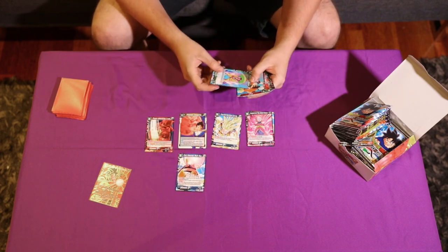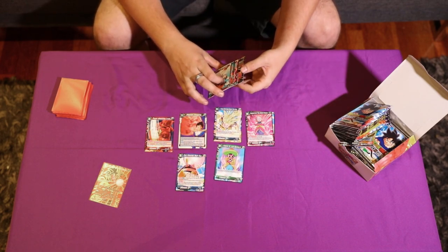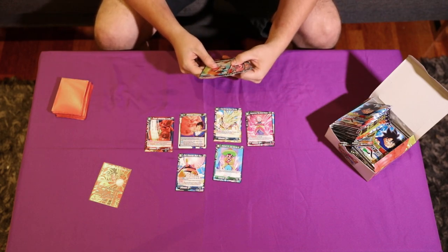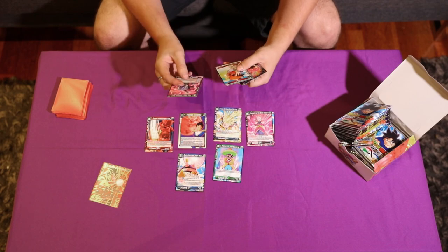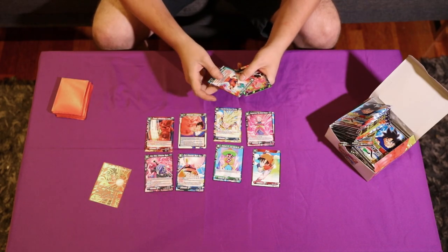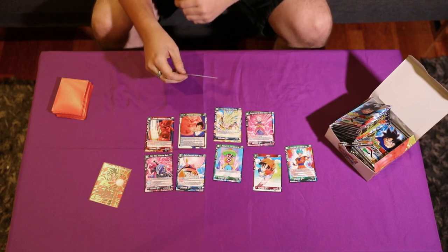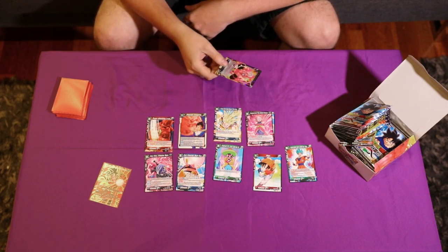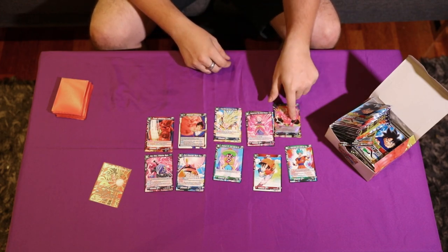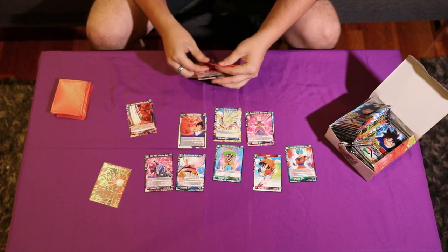We've got a lot of the new Boo support. This new Android is actually pretty good — I was considering playing it over Gotenks, because you can just drop this and not attack, just milling your opponent's hand. One-drop Pan, Haruharu — who cares? It's like a free drop over a Goku. And we've got Power Absorbing Majin Boo — this will see a lot of support with all the new Boo cards. We'll sleeve that one up too.